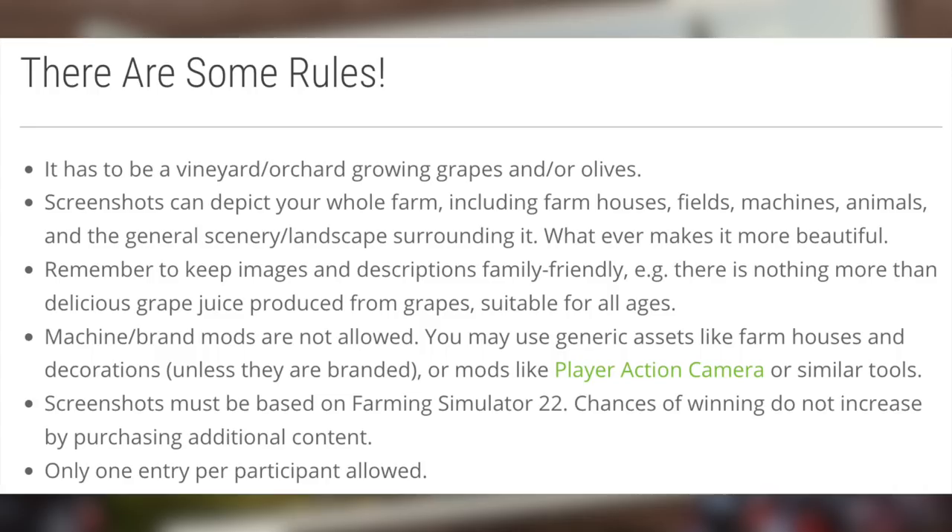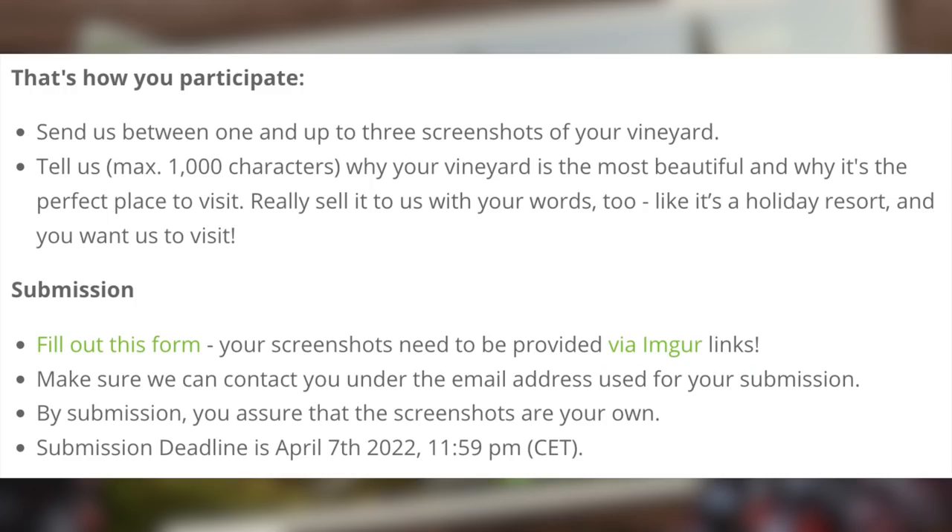You can use tools like the player action camera to get way up in the air so you can show off everything. The screenshots must be based on Farming Simulator 22, not Farm Sim 19. Chances of winning do not increase by purchasing additional content — you can use base game stuff and do just fine. Only one entry per participant. To participate, send Giants between one and three screenshots of your vineyard and tell them in under 1000 characters why your vineyard is the most beautiful and why it's the perfect place to visit. There is a form to fill out on their website, and you'll need to provide Imgur links.